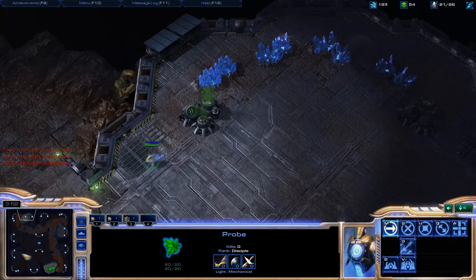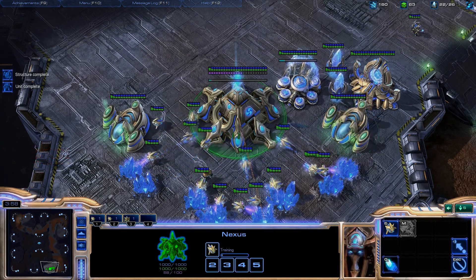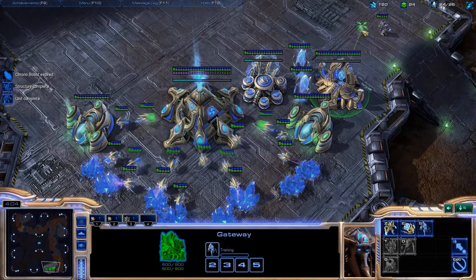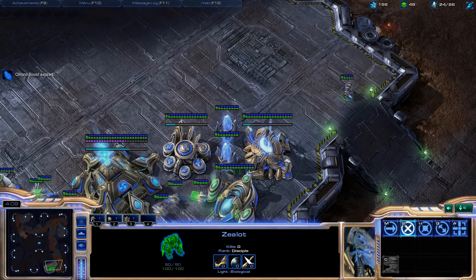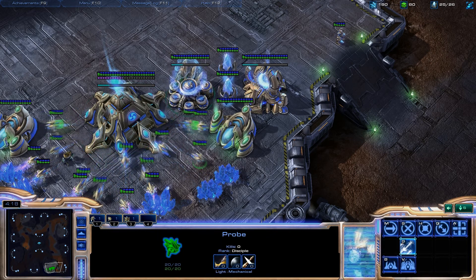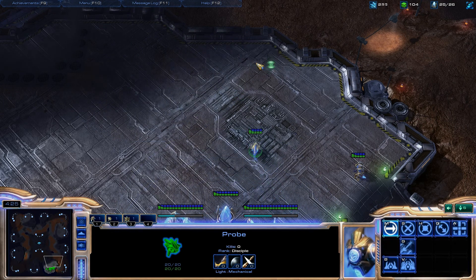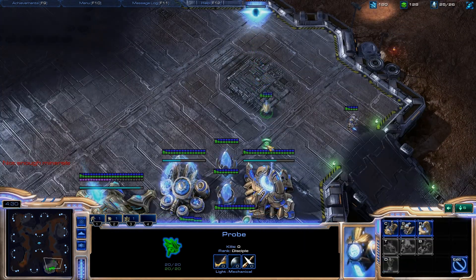We can see our opponent spawned at around the 8 o'clock position. Keep making those probes, and send probes to your second Assimilator when it's done. Make your Stalker as soon as your Zealot is out and you have enough money. Chronoboost your Warp Gate another time, and at this point save up — then make a Pylon so we don't get Supply Blocked again, and place the Robo.